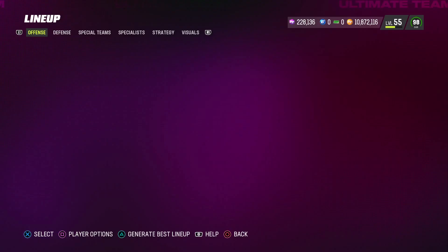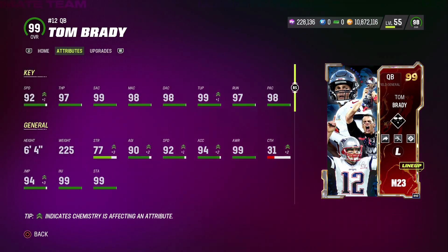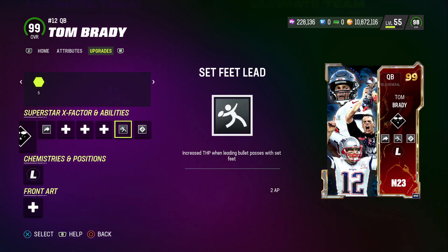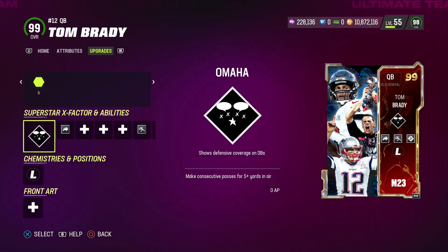For our quarterback situation, we have Tom Brady. His stats: 92 speed, 97 throw power, 99 short accuracy, 98 medium, 98 deep, 99 throw under pressure, 97 throw on the run, and 98 play action. He has the Gunslinger ability baked on for 0 AP, Set Feet Lead for 2 AP, and Hot Route Master for 1 AP. He's got the Omaha X Factor on him.